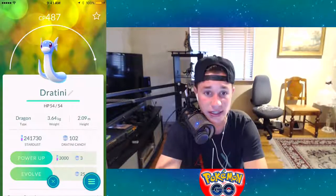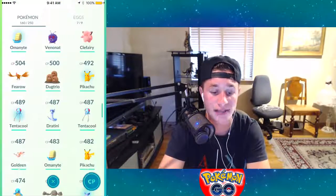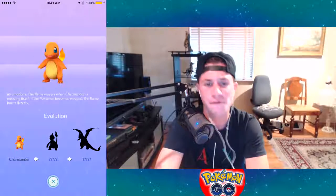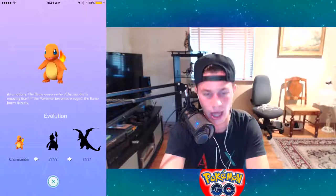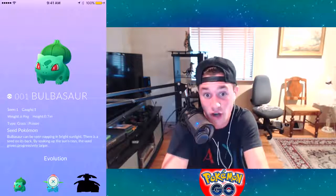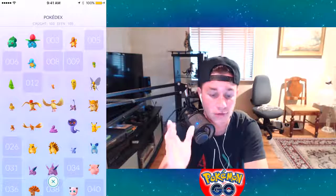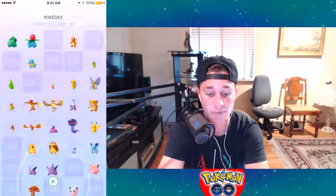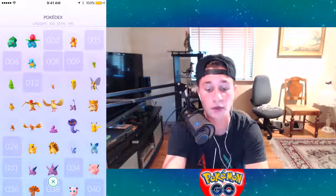Let me explain what happened with your nest. If you had a local nest — say an Eevee nest or a Charmander nest — it is now a Bulbasaur nest. Here's how that works: if you look at your Pokedex and you had a Charmander nest, it is now spawning the Pokemon right below it in the Pokedex. So if you had a Charmander nest, it's now a Bulbasaur nest because that's the next Pokemon down.